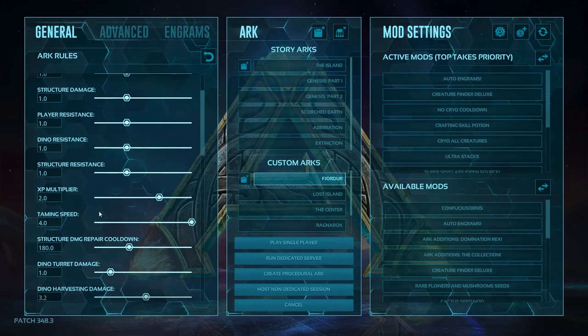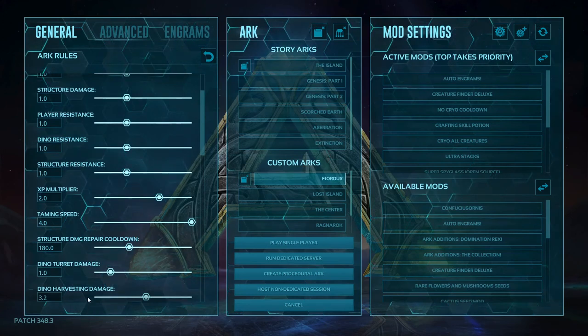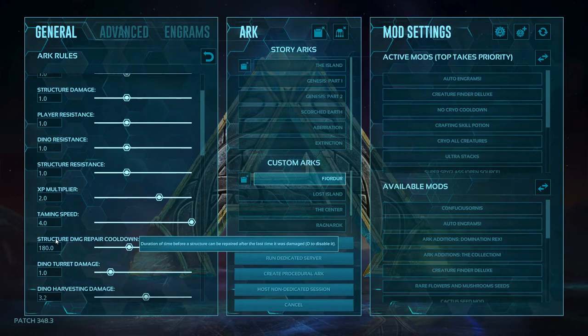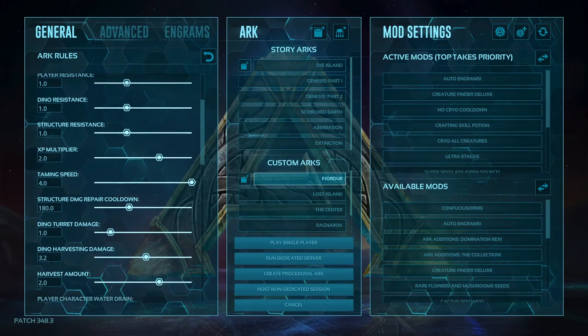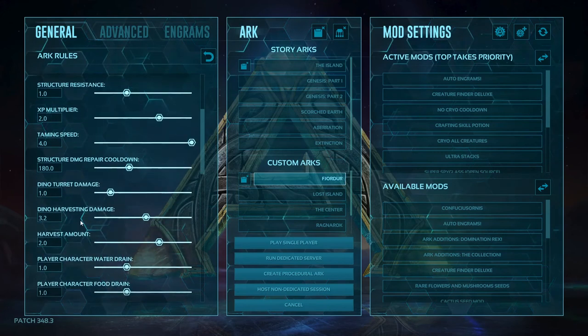Now onto the stuff I have started to change. We've got our XP multiplier up to 2.0, so that's two times on everything you can get XP from. Then we've got taming speed, which is up by four times the normal amount. Structure cooldown I've left alone, dino turret damage left alone, dino harvest damage left alone as well. But the harvest amount I've bumped up to two.